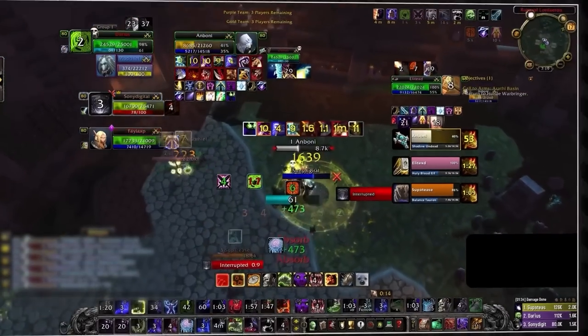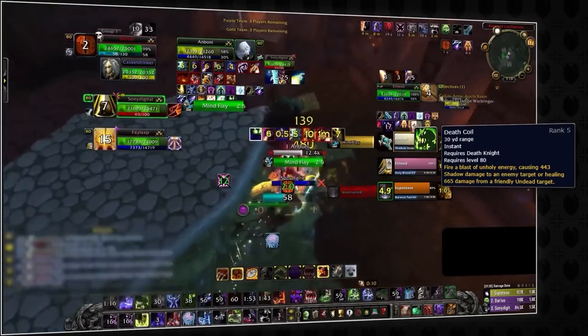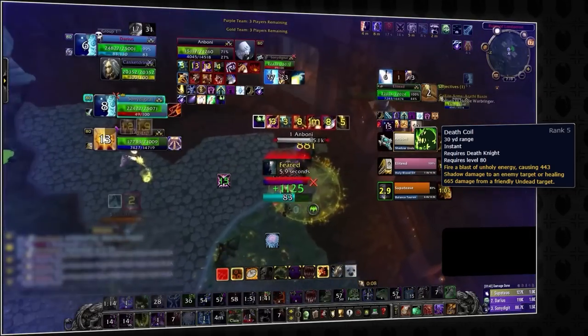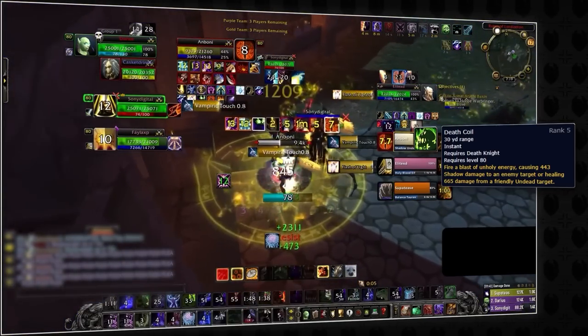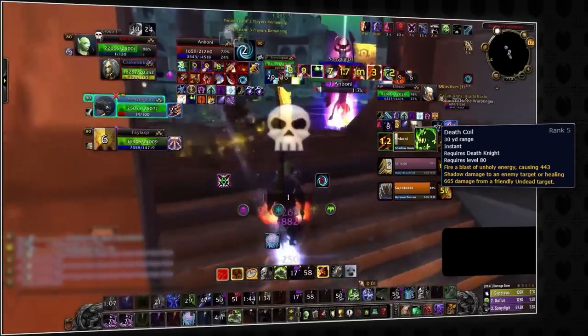If the DK is spreading diseases on multiple players, Prayer of Mending becomes insanely efficient at dealing with their AoE damage. While none of their disease damage is lethal, it is the first step in a DK snowballing their pressure. Once the ball starts rolling with diseases, Death Coil will be a huge source of pressure — not just for the actual damage it does, but also for its role in refreshing Unholy Blight. DKs have some ranged pressure, and you cannot simply rely on being away from them to completely avoid their rot.